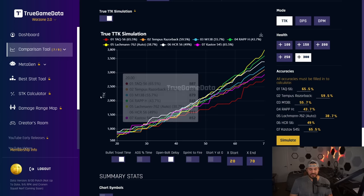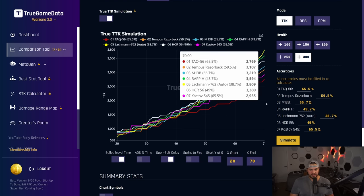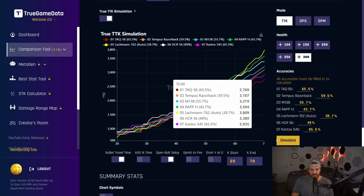Even though it has terrible time to kill on the regular chart, for me personally it is a good meta choice up close. From about 34 meters and on, the TAC-56 — the red line — was tied for first in accuracy for me along with the Kastov 545. But given bullet travel time, bullet velocity differences, and how the damage values line up, anywhere past about 30 meters that red line for me is consistently the fastest time to kill. So even though it has terrible time to kill on the regular chart, for me personally the TAC-56 is the meta choice for a long range weapon.